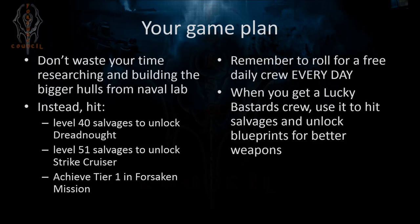By getting ready to hit Level 40 Salvages, you'll be able to unlock the Dreadnought. By hitting Level 51 Salvages, you'll unlock the Strike Cruiser, which makes a great Mortar Fleet. With the attack you have today, you should be able to get 150,000 points in Forsaken Mission, which will give you specials you need to make better ships and even unlock them. Remember, you're entitled to a free crew every day — those crews give you bonuses, so use them every day.